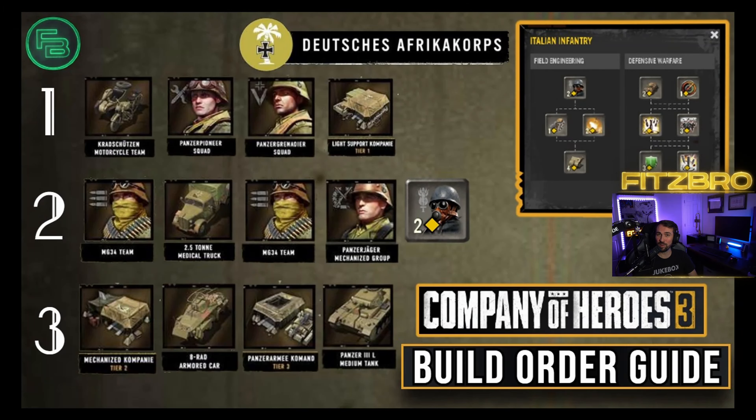What's up YouTube, it's Fitzbro and today we are going to be going through a build order guide for Deutsches Afrika Korps, also known as DAG, for Company of Heroes 3. Make sure you check out my faction overview on the channel. I also have guides for the US and British forces, and next I'll be putting out a faction overview and build order guide for the Wehrmacht.